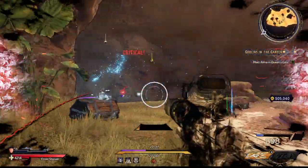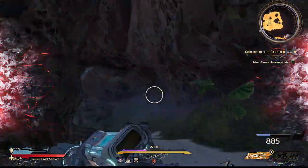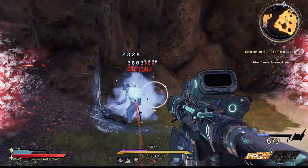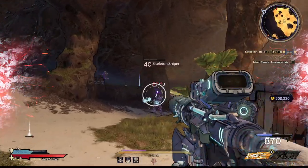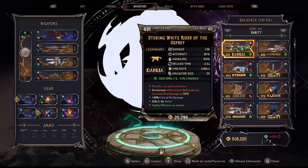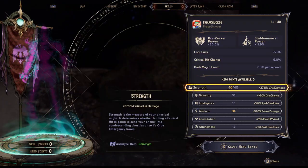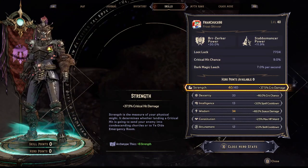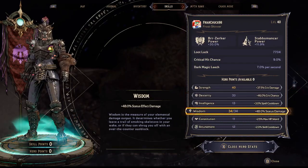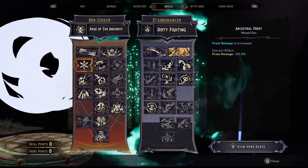My experience with the drop rate is a bit variable. When I got one on my story playthrough I killed her twice and got it, but then once I hit level 40 I couldn't get it and it took more farming. My loot luck is currently 7704 from lucky dice, so keep that in mind when you're going after it. I don't think it's too hard to get overall.